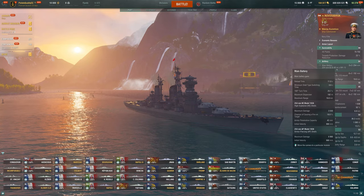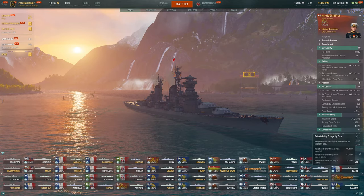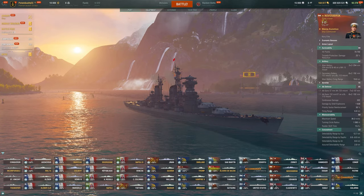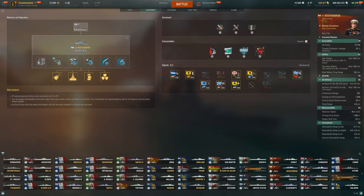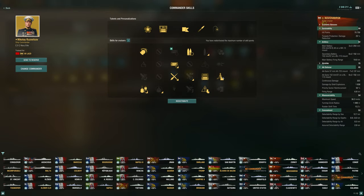Reload is still pretty nice at 11 seconds on these even bigger caliber guns. Concealment is okay — pretty good, let's be honest, with the 12-kilometer radar, though we're pretty close to detection range with it. I'm going to run Defensive Fire since I'm a little concerned about carriers, but Hydro is probably a better option. We do get a normal heal, and this is the upgrade setup I'll be running. For the commander build, something like this is how I'm going to start, trying to buff the tankiness just a little bit.